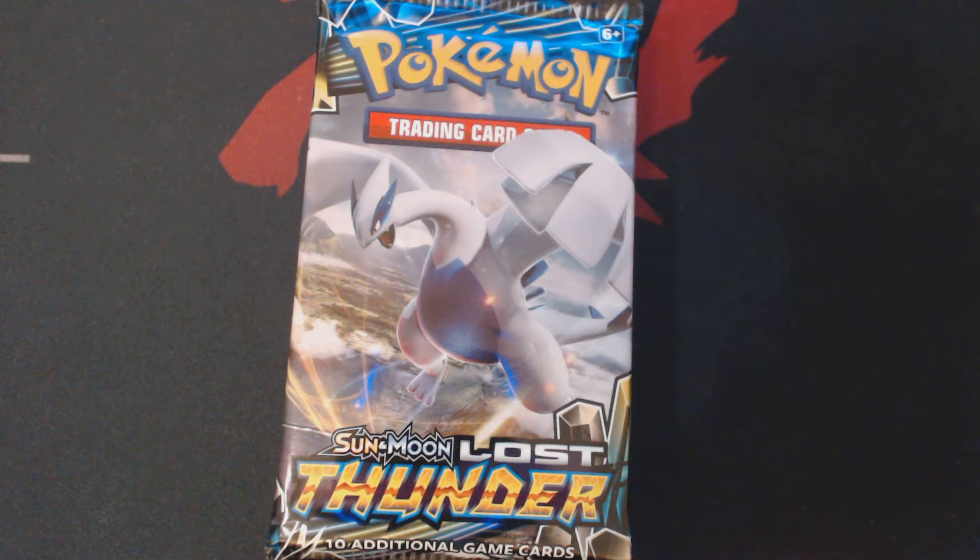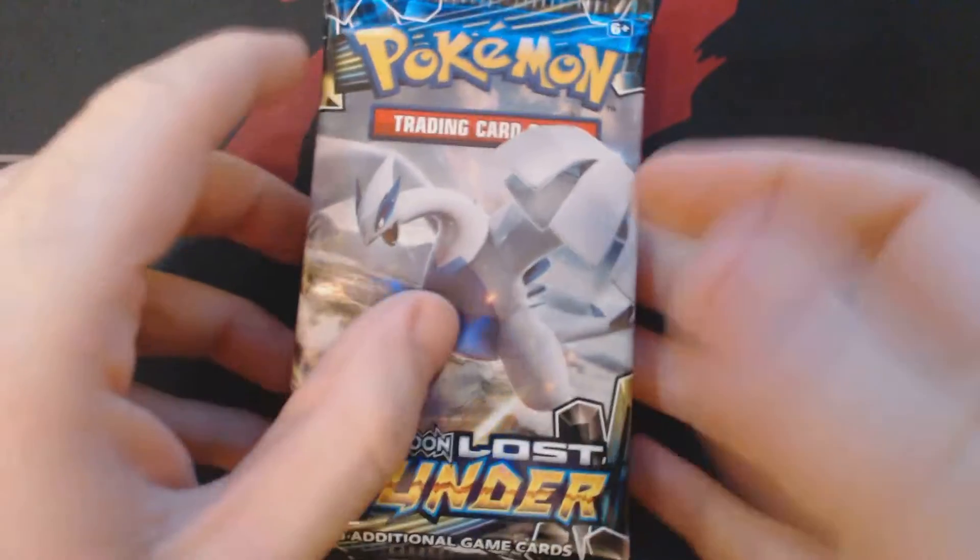Hey now, welcome back, Pokemon trainers. This is your friendly neighborhood Bullidos, and today we're going to be cracking open 8 booster packs of the Pokemon Trading Card Game set Sun and Moon Lost Thunder. Let's start cracking these things and seeing what we get inside.